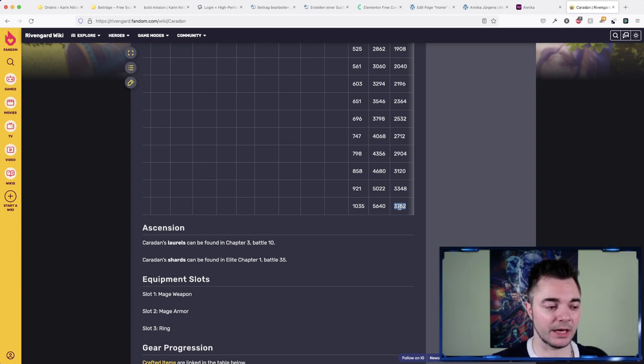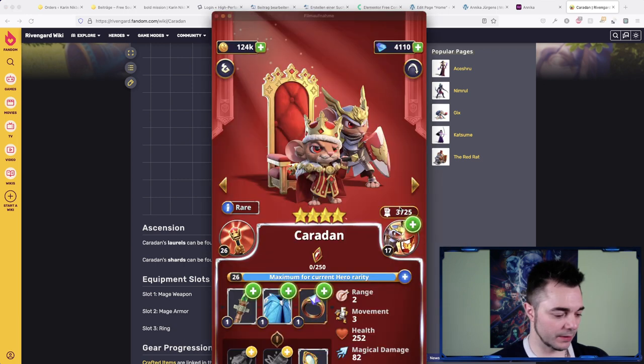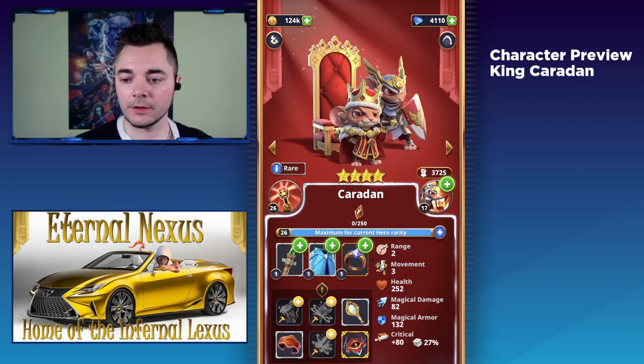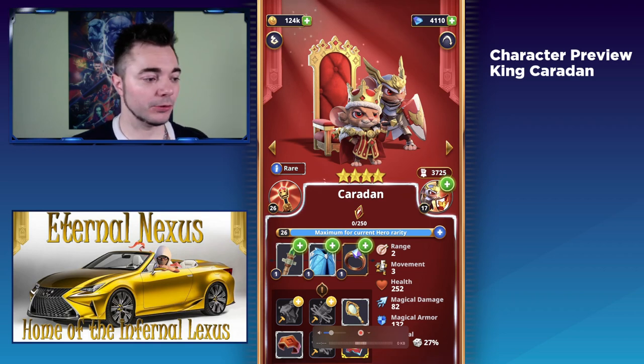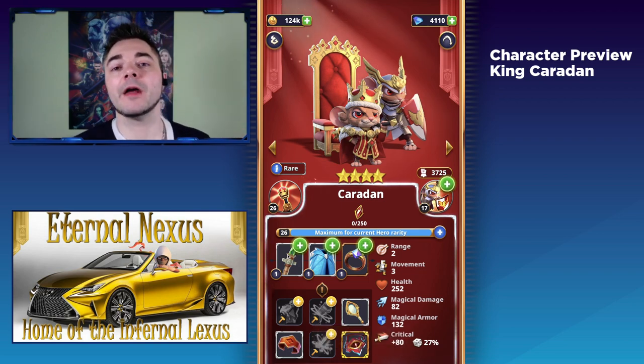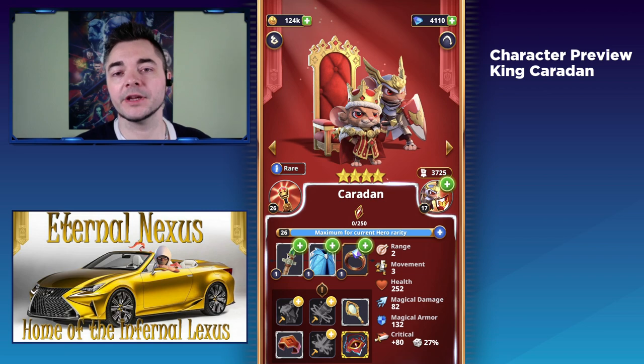So you definitely get a really cool deal here. The other important thing is that you are not losing a turn for summoning Sir Tristan. There are a lot of good units that have a very powerful ability, but you're basically giving up a turn to trigger it. This is not true for King Caradhan — you don't have to skip a turn for Sir Tristan to jump out. It just happens automatically.